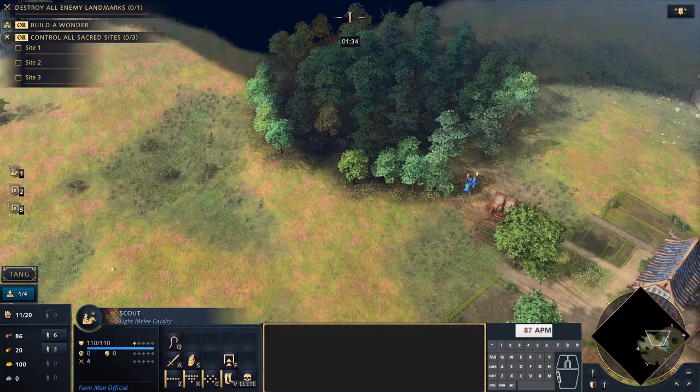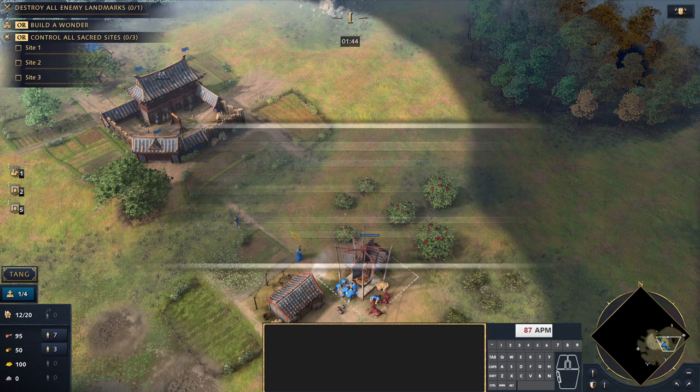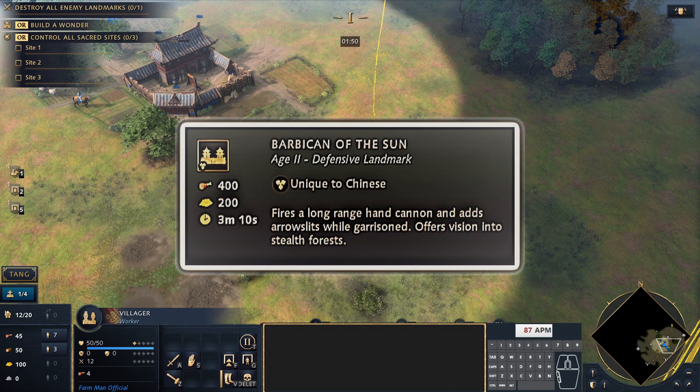This build order giving us palace guards in castle age can be really effective, because you can combine them with siege from the Astronomical Clock Tower — the landmark we use to reach castle age. To get up to feudal age, we go for the Barbican of the Sun, which offers a lot of protection and defensive stability. Without the Barbican of the Sun, this strategy would be very hard to pull off.